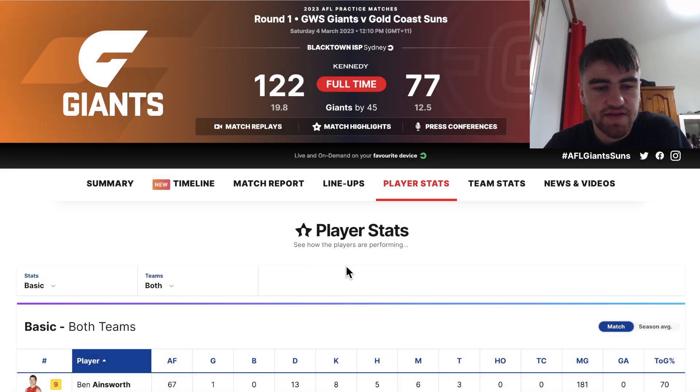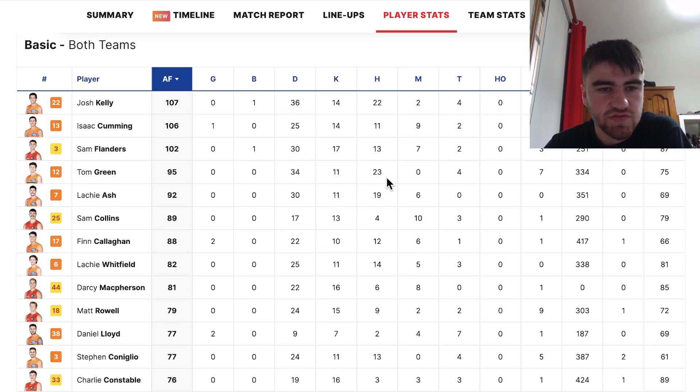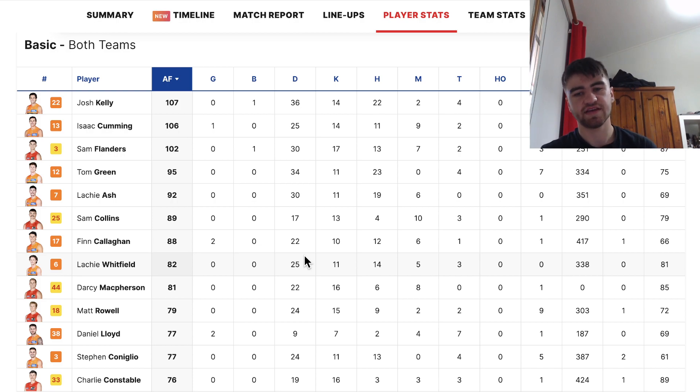I've got the screen set up here and we'll change it to Ed4Fantasy score. Josh Kelly was the top scorer. It was going to be Isaac Cummins but he just sat for the last quarter. It started off being Tom Green, but he sat as well. A lot of these guys — Callahan only had 66% time on ground, so you've got to look at him.